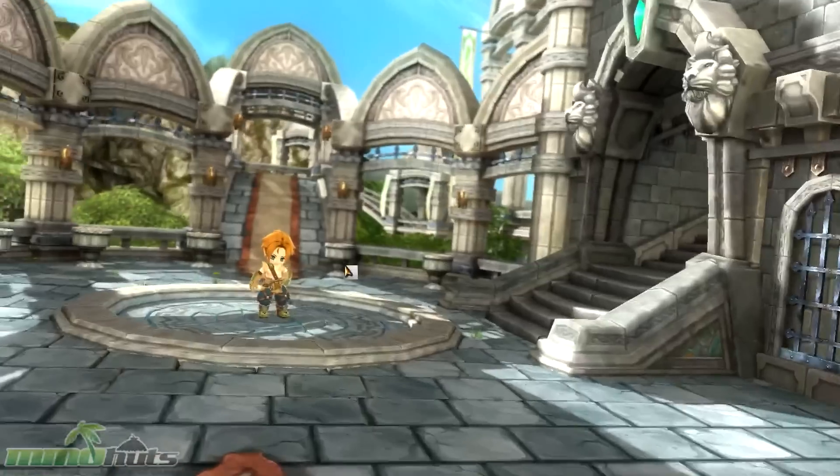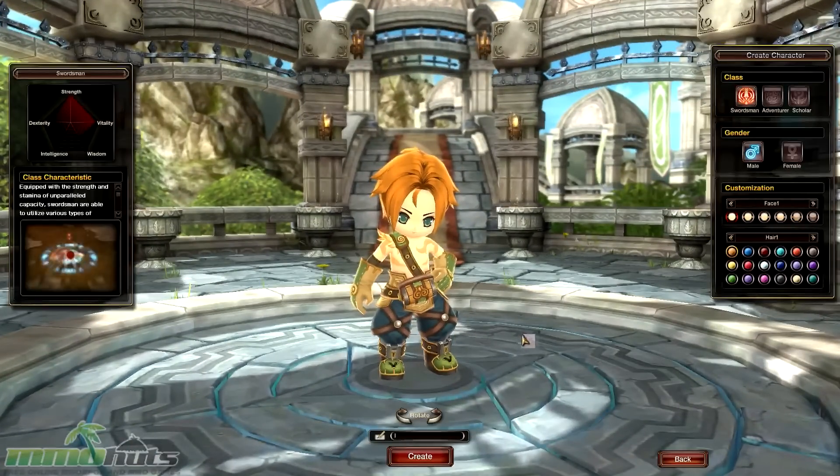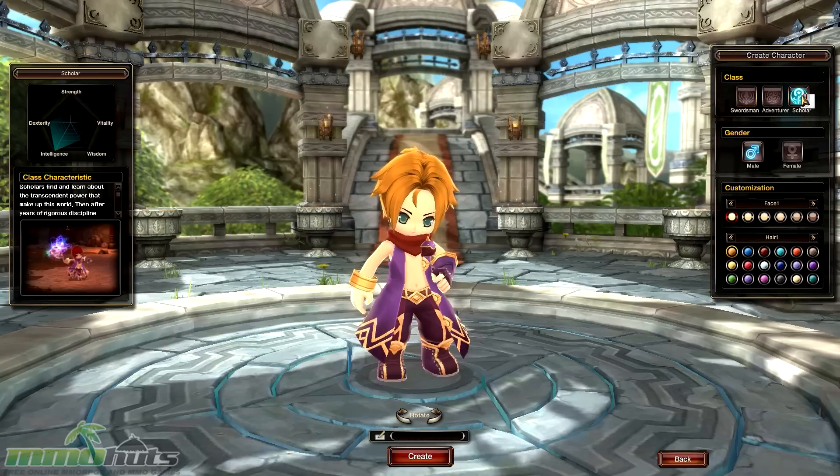The game offers three choices when it comes to classes. You've got the swordsman, which is your melee damage dealing class using a variety of swords — two-handed or dual, or in combination with a shield. The scholar is derived from your typical mage with choices of either playing the role of support and healing or a powerful caster. And the adventurer,